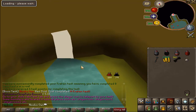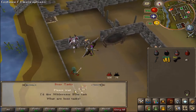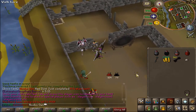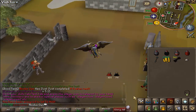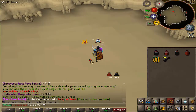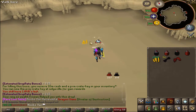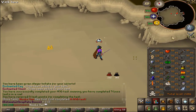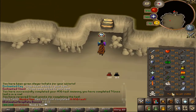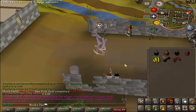Let's hope for something different but we got more Avatar of Destruction. On the second-to-last kill we got dragon claws. Task done — let's get a new one at the slayer guide. Two tasks left to go.